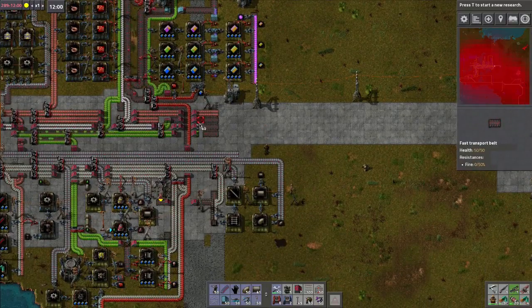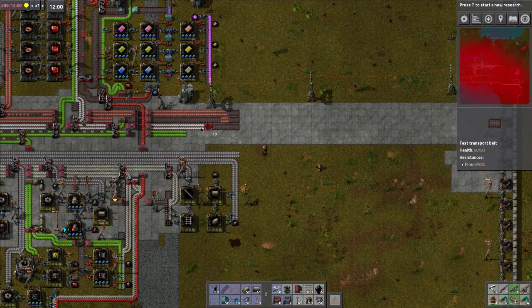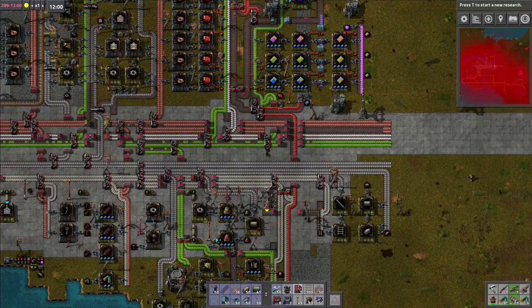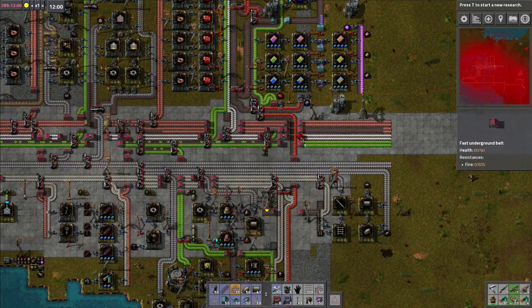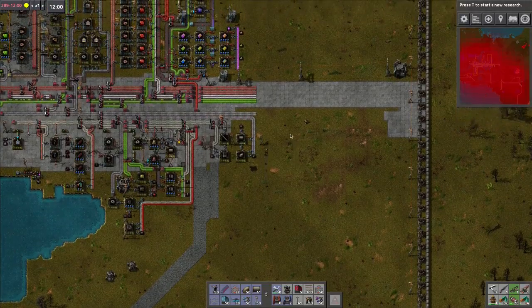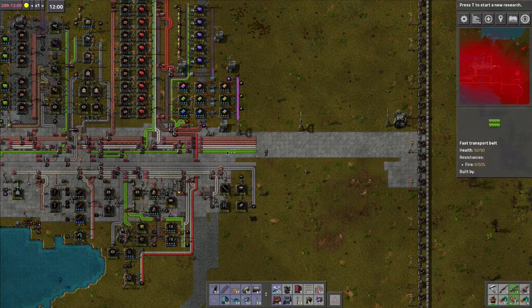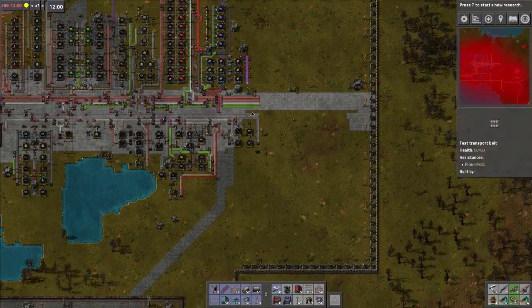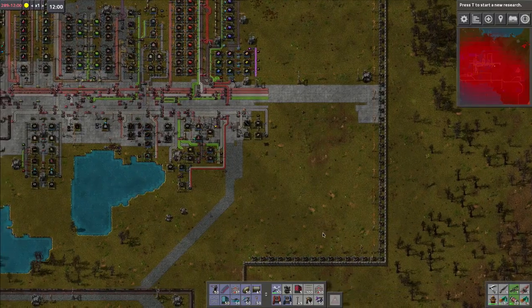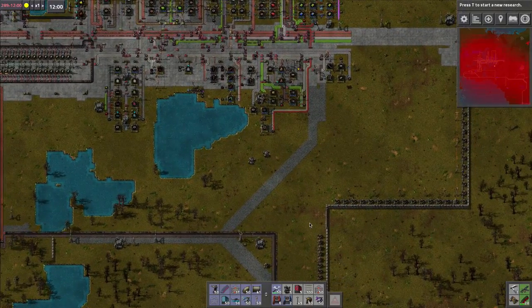I feel like I haven't laid any belt down in ages. Of course, that's not going to work because that's going to be like this. There we go - double line of copper. That looks nice. Copper, plastic. Plastic's only really used for red, so that's not really necessary. Green circuits coming down here. We do need to be making some stuff and we've got some explosions.